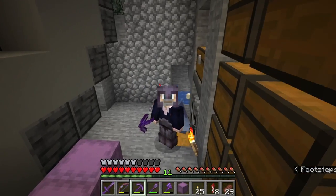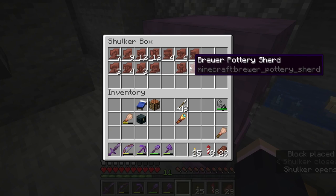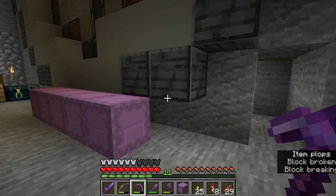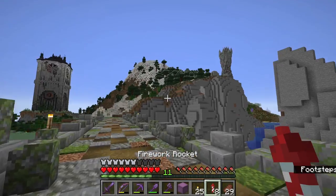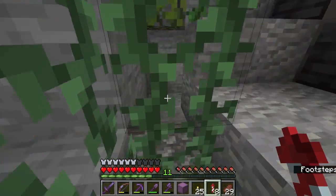Just dropping some stuff off at the base. Look at all these goodies. Currently I have 13 pottery shards — 13 different kinds. There's actually one more location we need to visit to collect all the rest of them, and that is trail ruins. You can find seven different shards in the trail ruins, and that's exactly what I'm going to find now. Let me grab some more rockets.